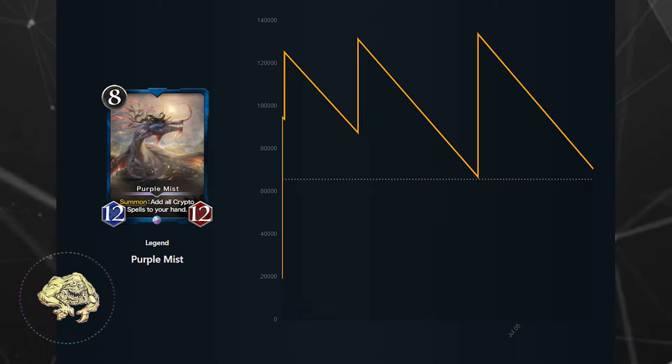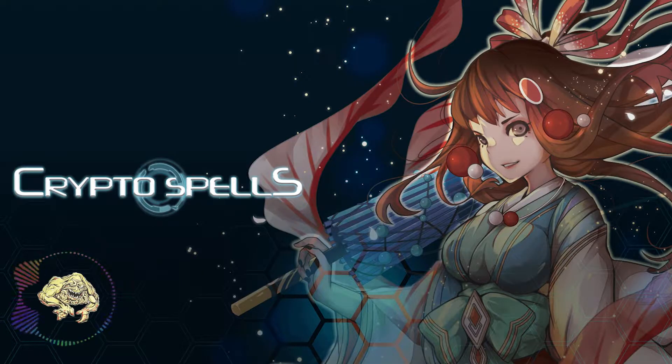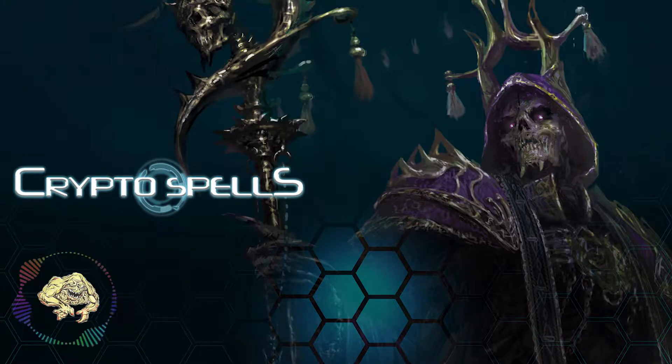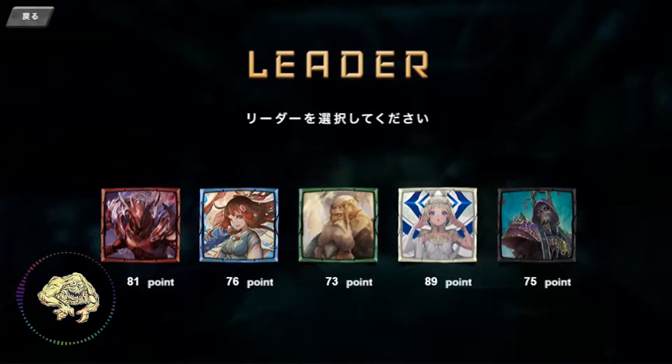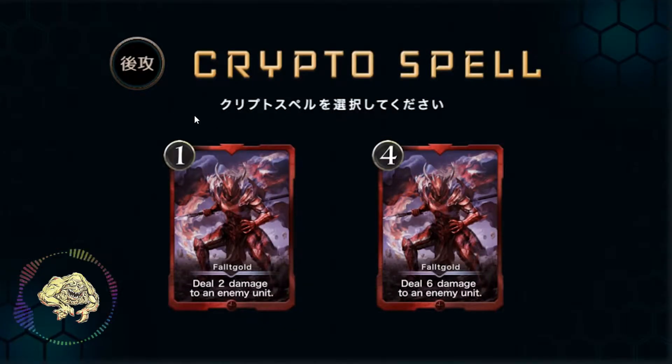When you first start off a match, players can choose from five different leaders: red, blue, green, white, or black. After you choose a leader, you will also choose their special ability. Red, Fault Gold, can deal two damage to an enemy for one, or deal six damage to an enemy for four.